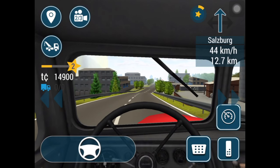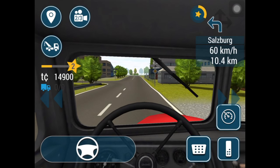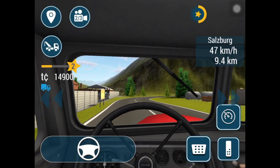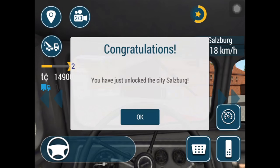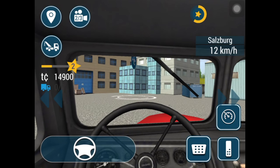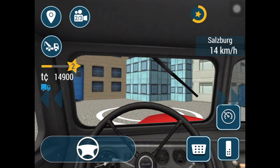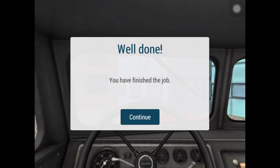That was fast — is this already Salzburg? Let's see. Are we here? We have to get in here. Congratulations — you have just unlocked the city Salzburg! Awesome. Here is the goal where I just have to leave the cargo. You have finished the job. Okay, that was quite fast — not a two-hour drive!